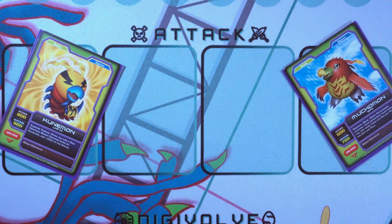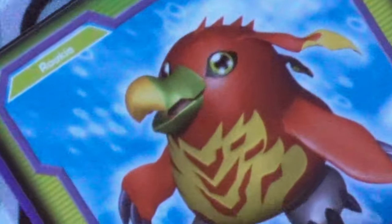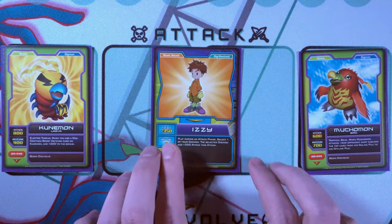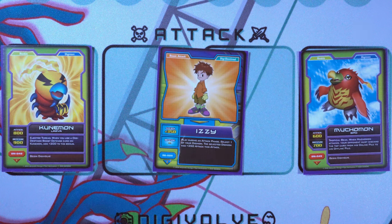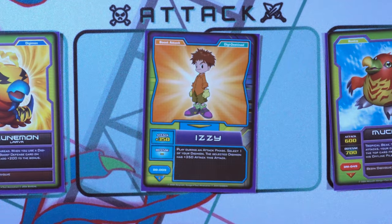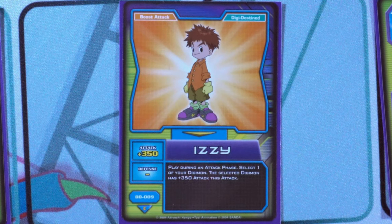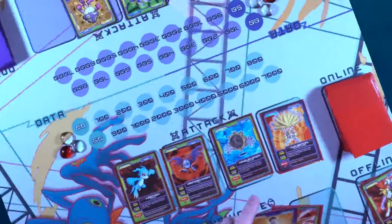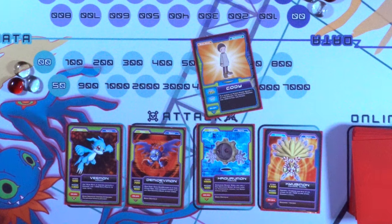The early bird does not get the worm in either case — unless there was a sudden attack increase from a Digi-Destined card! Remember, the Digi-Destined cards are stat boosters and they can be played during the attack phase. And therein lies my biggest mystery with the game: I have no idea if these are supposed to be instant quick-effect speed type cards — meaning, can you declare an attack and then play the Digi-Destined card before the attack resolves as a surprise boost?